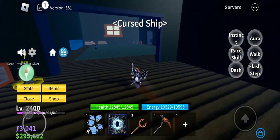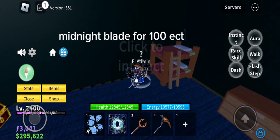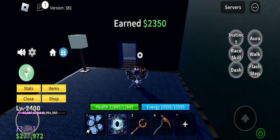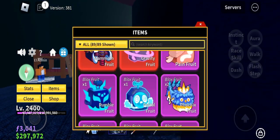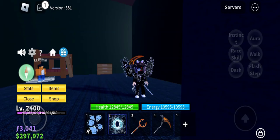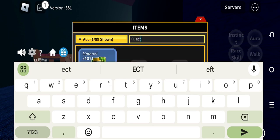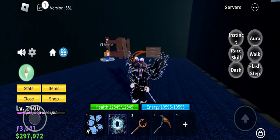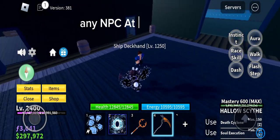Now you can talk to EL Admin, and he will sell you Midnight Blade for 100 Ectoplasm. You can get Ectoplasm by killing any NPC at Haunted Ship.